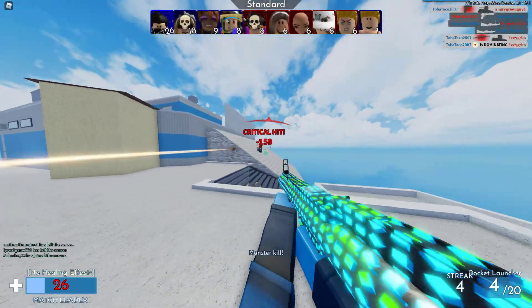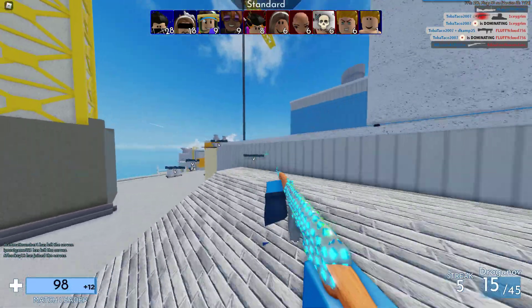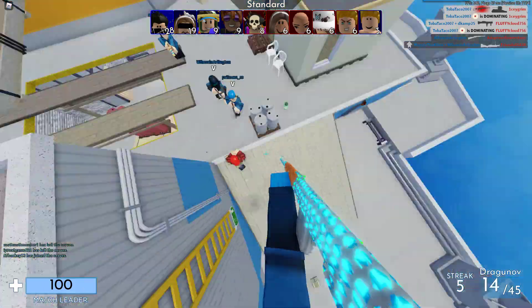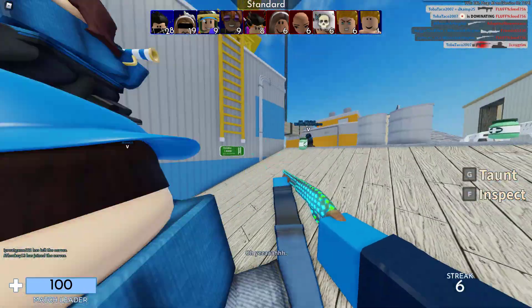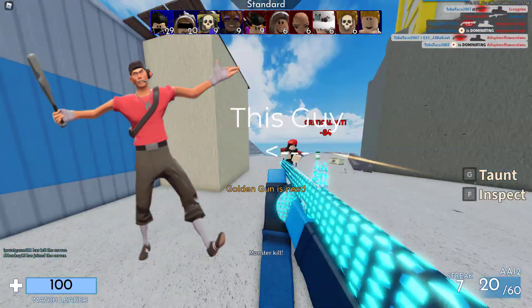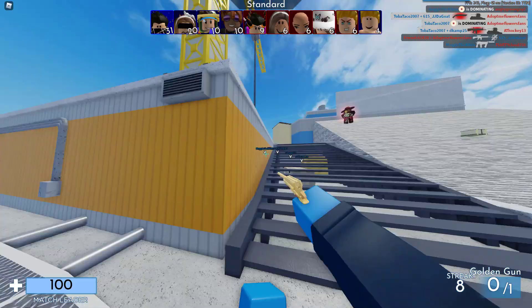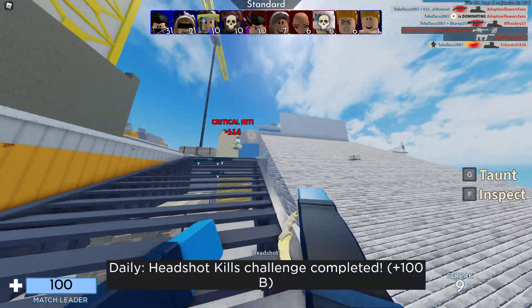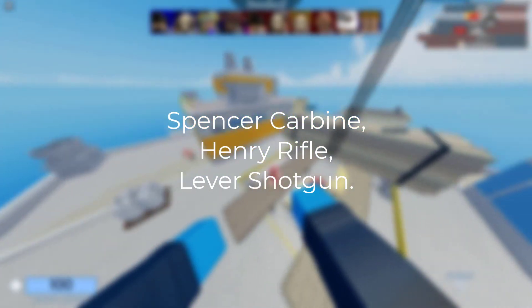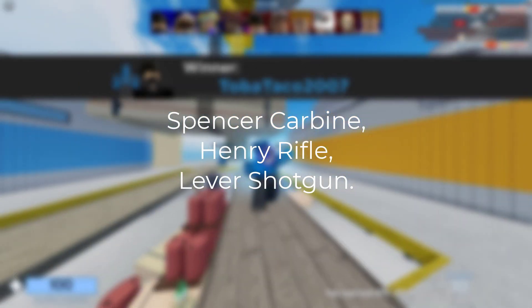Now you know about rocket jumping. There is one more movement feature that I am taken aback by how many people don't know it exists. This feature is the double jump feature, much like how the Scout can double jump in Team Fortress 2. I myself am not sure if I know all the guns with this feature. The most common guns with this, however, are the Spencer Carbine, Henry Rifle, and Lever Shotgun.